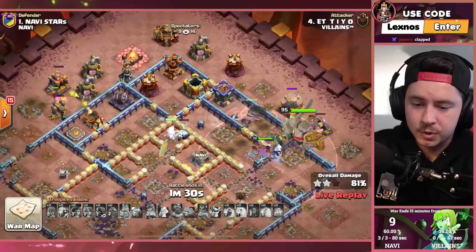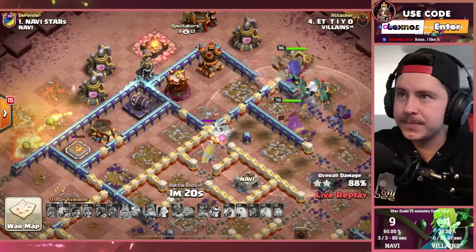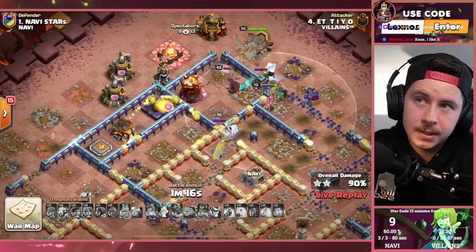Finally a three star for team Villains! Their other two attacks were 98% — so close. But now they're on the board. They kind of have to get defenses on the last two attacks from Navi now.